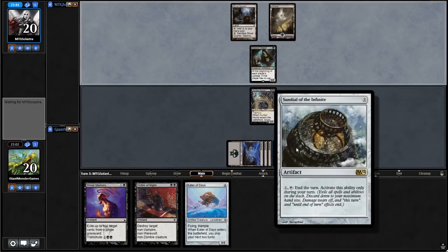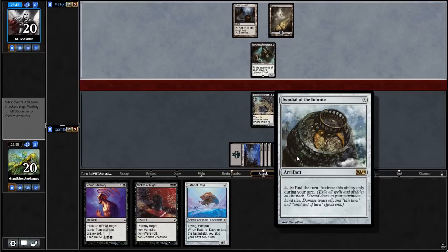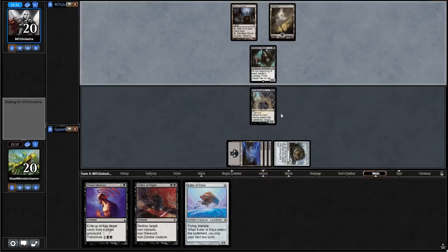Sundial of the Infinite, for the record — it ends your turn. So that ability, which is on the stack, just goes away. We can only use this on our turn, though. So we can't prevent our opponent from doing stuff on their turn, but we can definitely prevent things from happening on our turn. We can also make it so certain triggers don't go off, which seems quite fun.